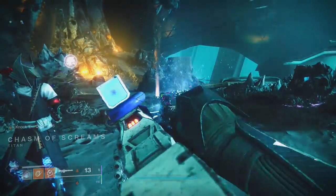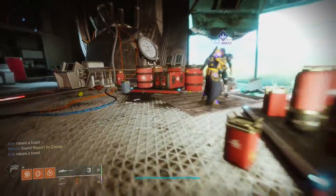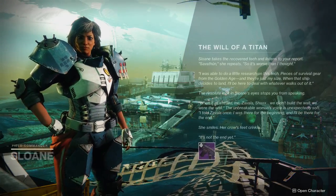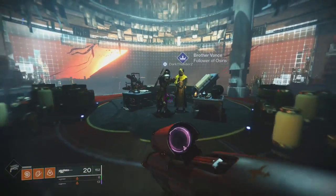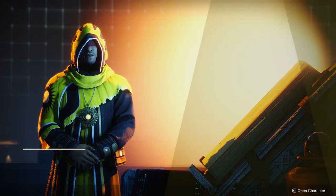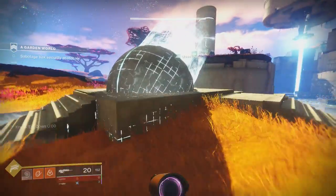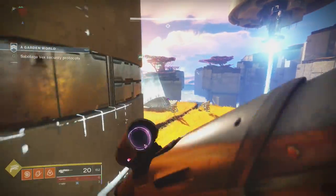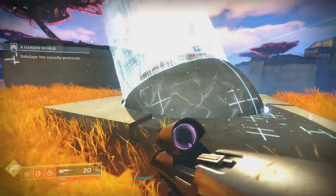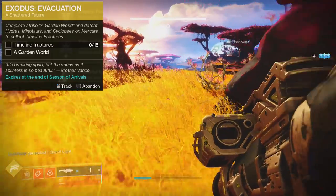After you complete Be The Wall, you'll get Will of a Titan, which is just go talk to Sloan. Once you talk to Sloan, you're going to report back to Zavala. Once Zavala gives you his whole spiel, you're going to have to go to Mercury and talk to Brother Vance. Once Brother Vance is spoken to, he's going to give you the Shattered Future quest step, which is complete a Garden World. You also have to get Timeline Fractures from defeating Hydras, Minotaurs, and Cyclopses on Mercury.